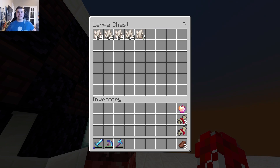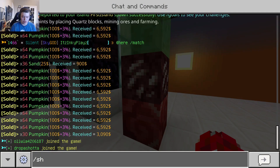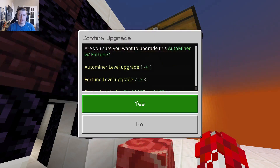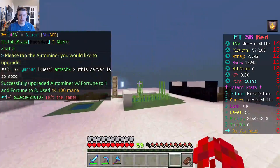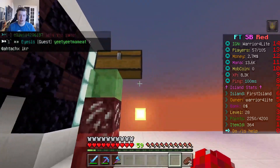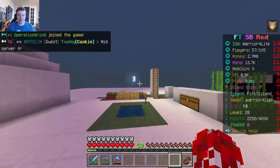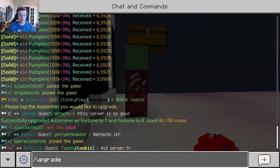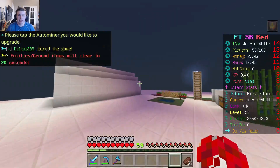Our generator was only getting us 2, and we're doing it maybe half the time. Let's do Upgrade, Auto Miner, Fortune level 8. We know right now it's earning us 4. From 11, we're going to see if it gives us 5. It gives us 5 now! That's incredible. We've got to keep leveling it up. Level 9 would be 50,400 mana.